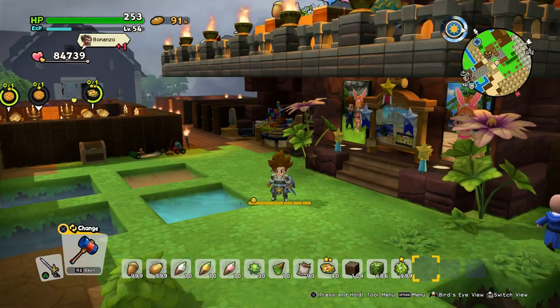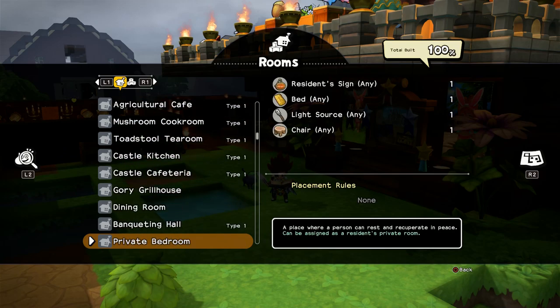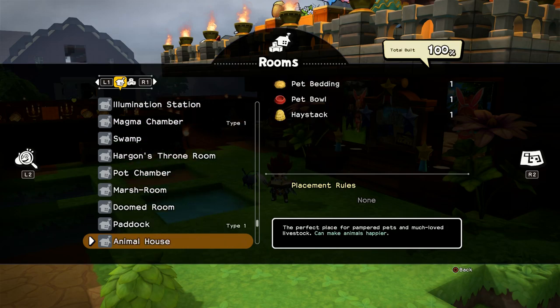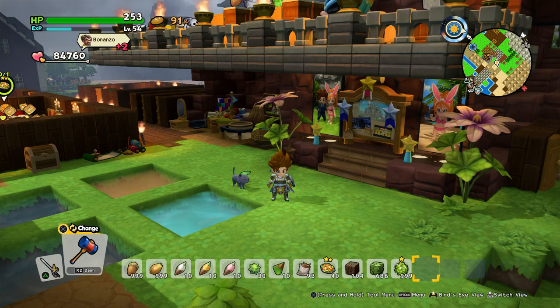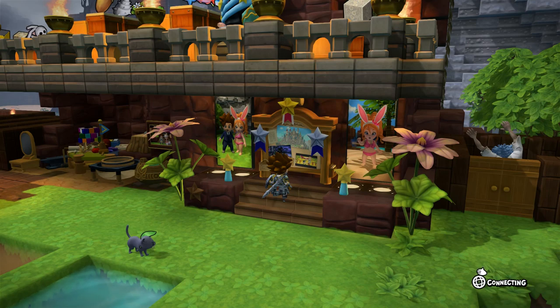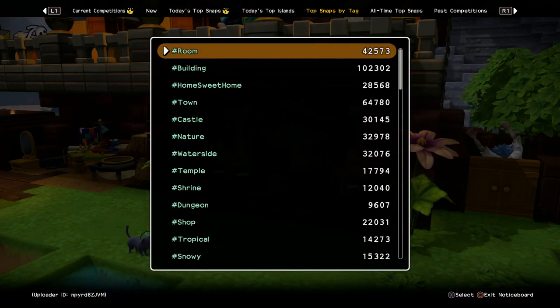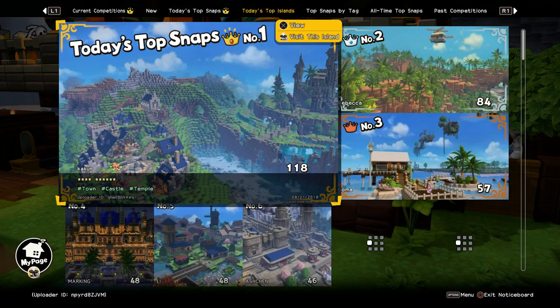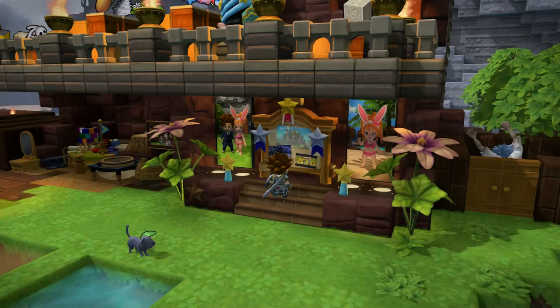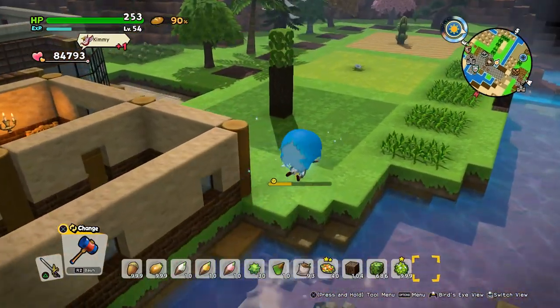If you want to unlock the epilogue, all you need to do is build 45 different room recipes. I've got around 120 to 130 in total now. You also need to unlock every unlimited item from the Explorer's Shores and visit another Buildertopia island at least once. Go into the notice board, enter an ID — mine is always in the description — or go to today's top islands and press R3 to visit.